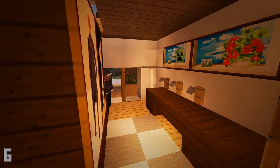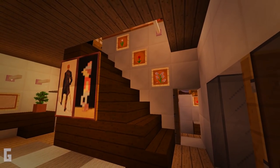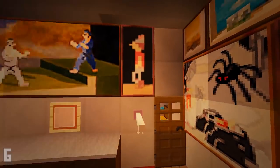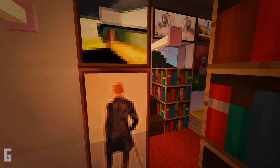Then we can head upstairs. Right upstairs is a comfy little room and it's decorated with paintings. Then right at the top of the stairs is the bathroom. This bathroom is compact but there's a toilet and a sink. Then immediately to the right of the stairs is a bedroom, and right inside the bedroom is also a small bathroom.